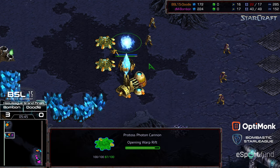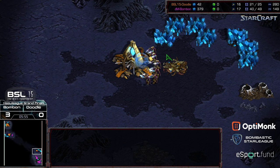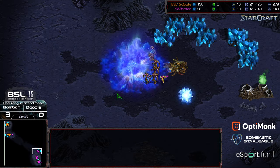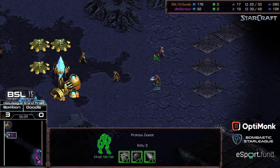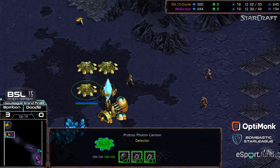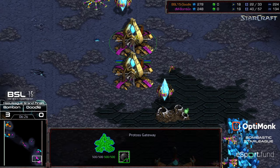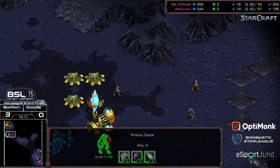Bon Bon holding up short as photon cannons have morphed in. But Bon Bon has a huge supply lead and can probably double expand behind this. All he needs is a shuttle and a reaver and that is going to be game. Saving up the minerals to drop that nexus. Doodle trying to do what he can to tempt these zealots, but they are on hold position. This zealot count might be enough to overwhelm these pylons. No gas yet — cybernetics core has been dropped. No gas yet for Bon Bon as well. That single zealot isn't really going to accomplish much.